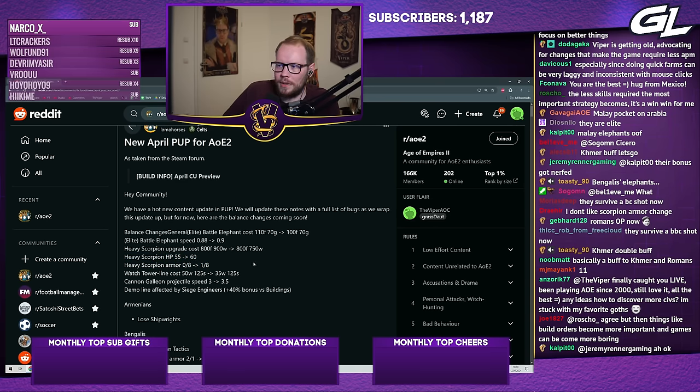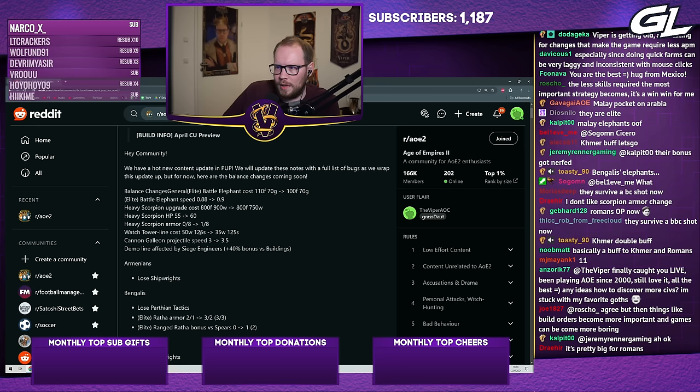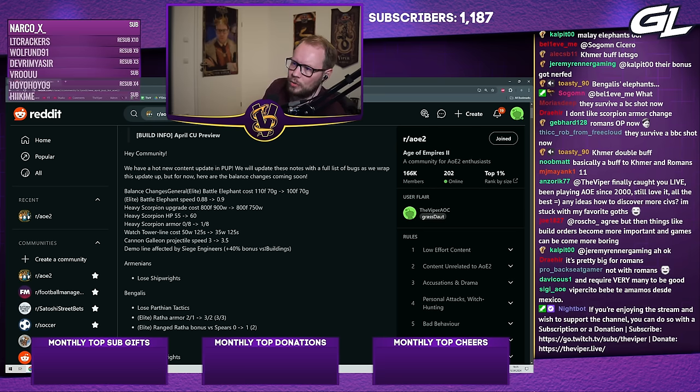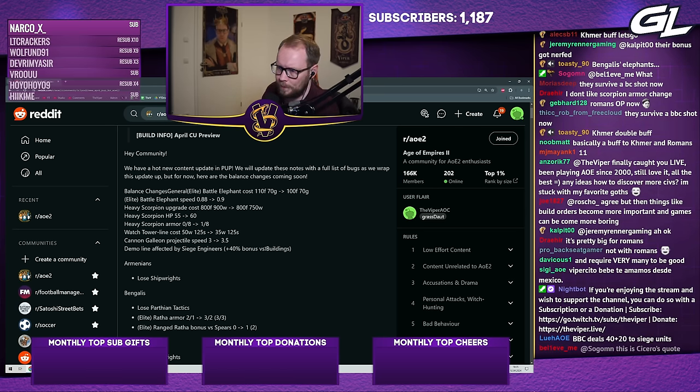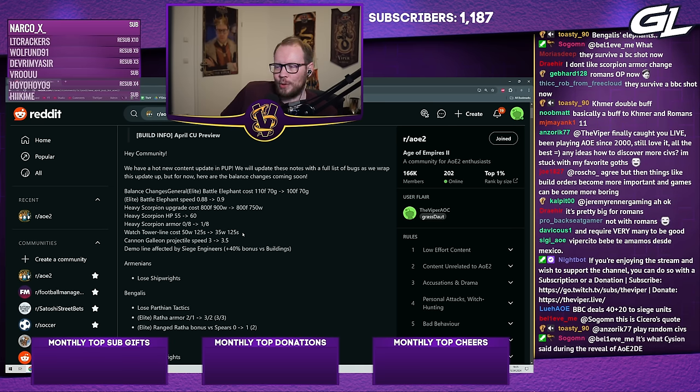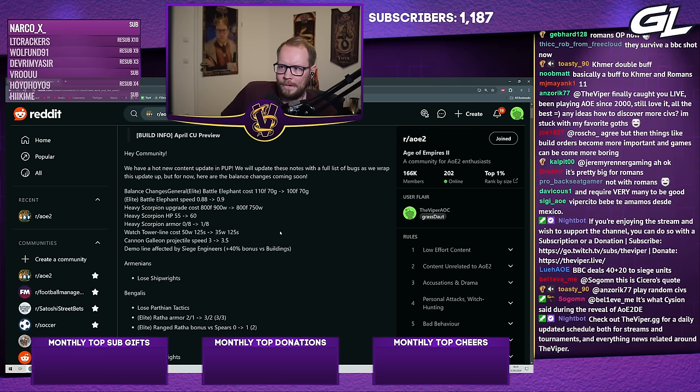The watchtower line is now 35 wood and 125 stone — that's exactly the middle-ground number I suggested. I'm happy with that, and Sicilians' donjons will be adjusted accordingly. I'm mostly fine with this, though I personally don't love towers in gameplay. Cannon galleons now have faster projectile speed, which is good since they were very slow — that's a welcome change.